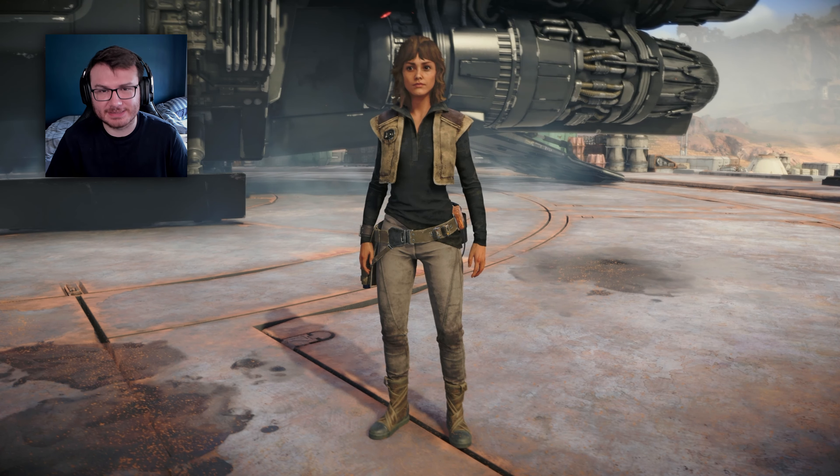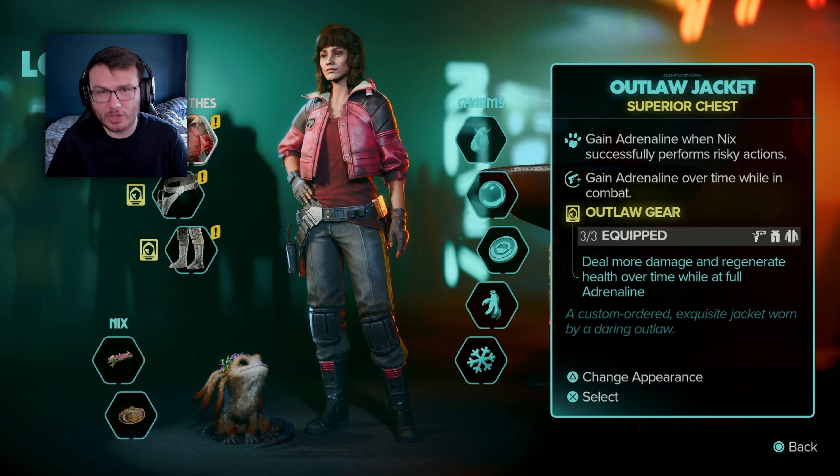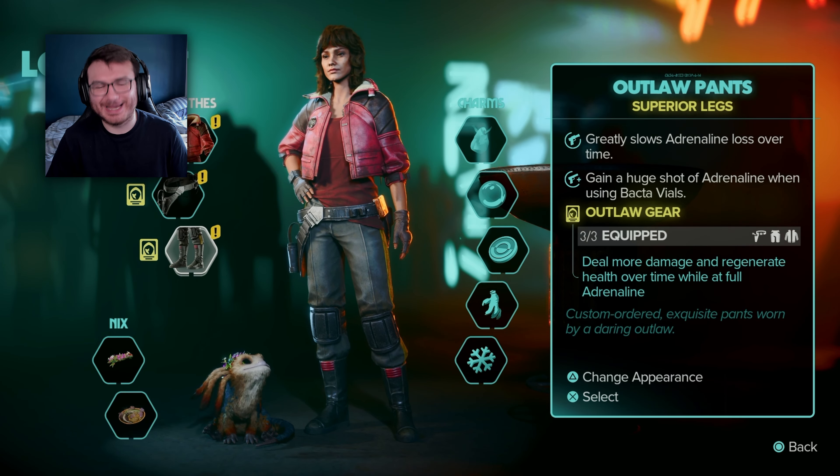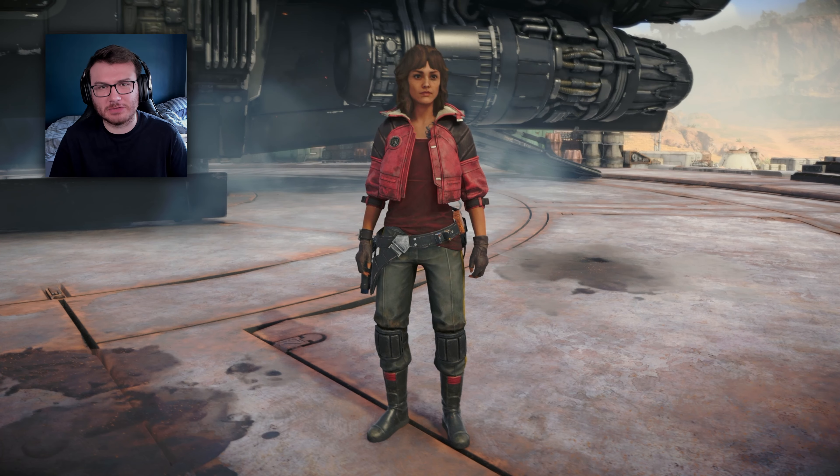Some people have asked about helmets and hairstyles — there are no helmets or hairstyles in Star Wars Outlaws. You can unlock helmets, but they are only used as trophies on your speeder bike; you cannot wear them.